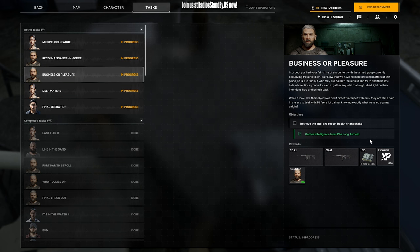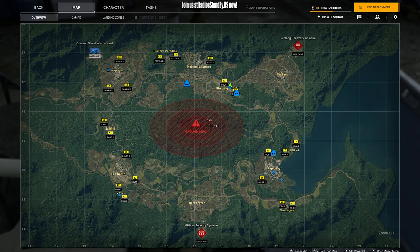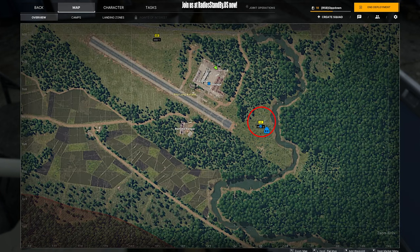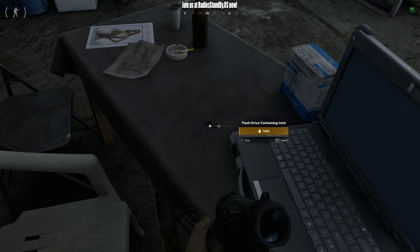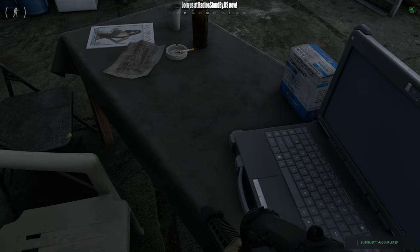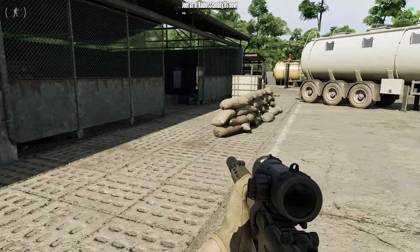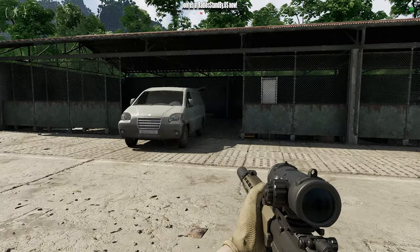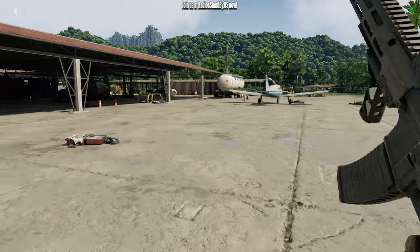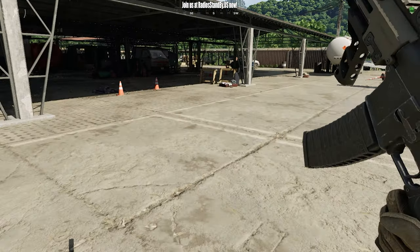Business or pleasure? All right, we got to gather some intel out at the Palang Airport. I'm coming in from the southeast. Your quest location is at the north end of the airport. Grab this USB memory stick. This is the building you're looking for — it's right beside one of the big tanker trucks you had in a previous mission. Make your way safely back to the helicopter.